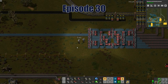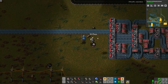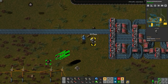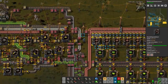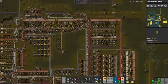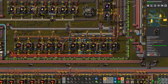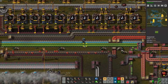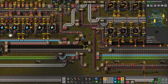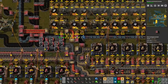Welcome back to Factorio multiplayer death world, episode 30 - same age as me! Lucky 30. So lucky episode 30 - this is the episode where we launch that rocket, right? No. I was hoping by episode 30 - it just felt like a good goal - but instead we're doing some basic optimizations and improvements around the base.